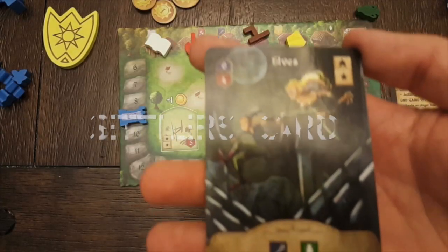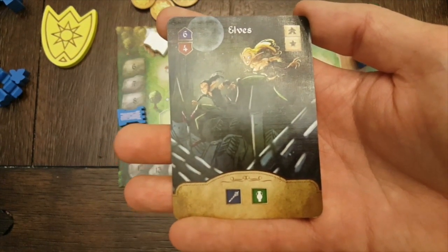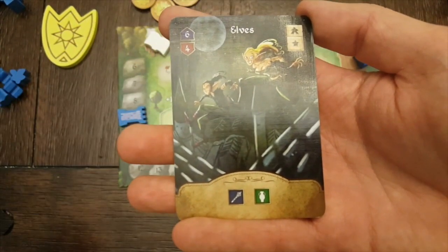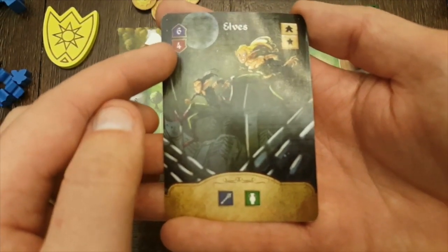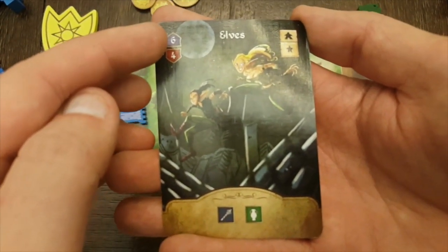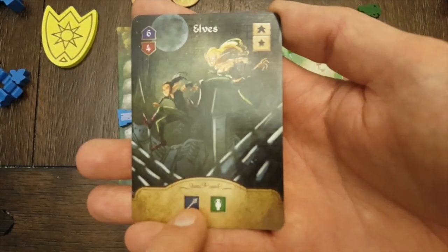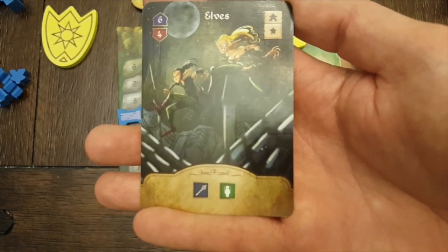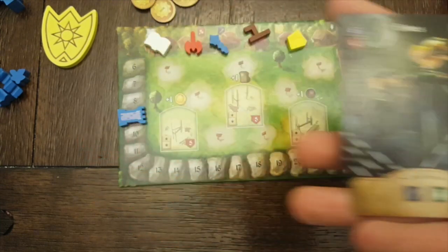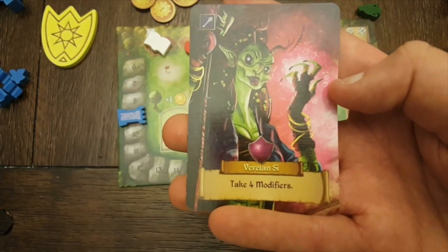At any point during their turn, players may also choose to complete a settler's card. To complete a settler's card, you must spend the appropriate number of goods from your supply. In the top left of each settler's card there are two numbers, one with a blue background and one with a red background. The number with the red background represents the minimum number of goods needed to fulfill the settler's card, and the top number with the blue background represents the maximum number of goods that can be spent to fulfill the card. At the bottom of the card are icons for 2 to 4 goods. You must spend at least 1 of each of the goods pictured, and may not spend more than 3 of any one good. The only exception is the good represented in the top left of your character card — for that good you may spend up to 4 on a single card.